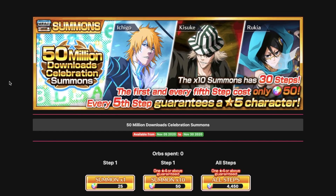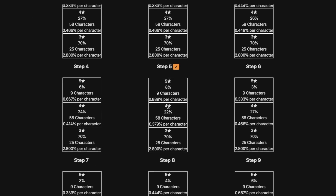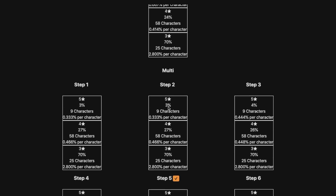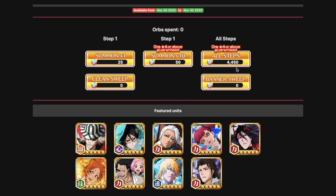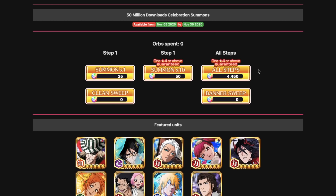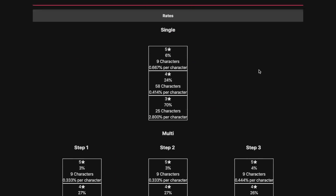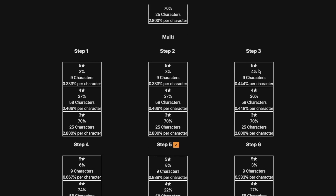Basically after that first multi, every fifth step is going to cost you 50 orbs. I believe Soldix also has step 5 as 50 orbs in the simulator which I don't think is the case, so keep that in mind. The game says steps 5, 10, 15, 25, and 30 cost 250 orbs. It says it'll cost 4,450 orbs to do all steps, but I believe it's going to be around 5.6k similar to the Burn the Witch banner.